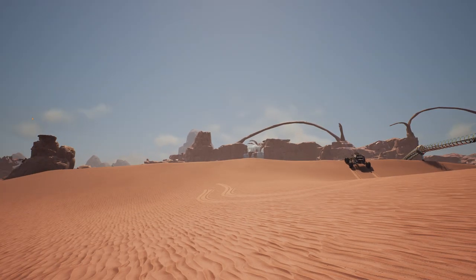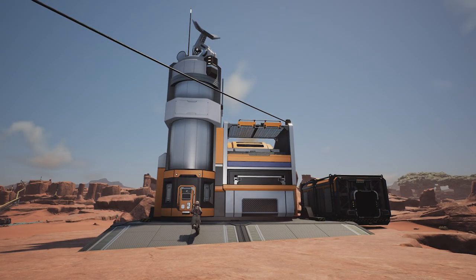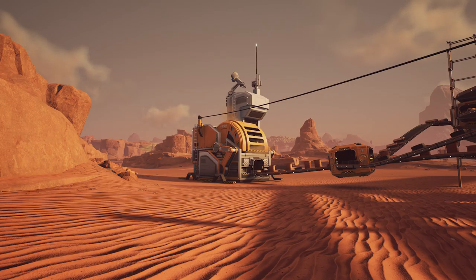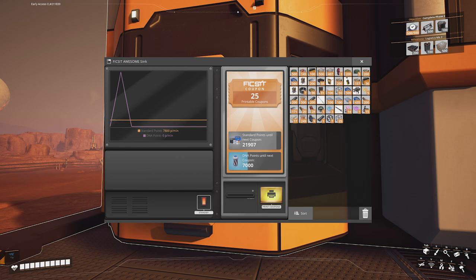But there's actually one hidden vehicle that you can unlock via the Awesome Sink. To those uninitiated, the Awesome Sink is essentially a recycler that you can dump unwanted resources in, and in return you're given tickets that you can then spend in the Awesome Shop.